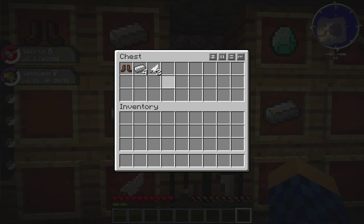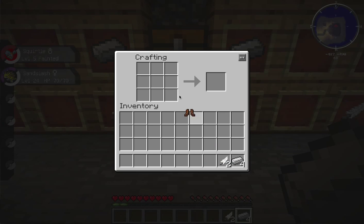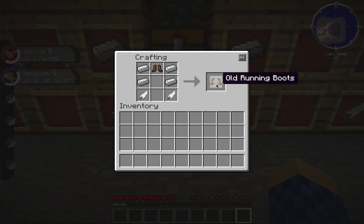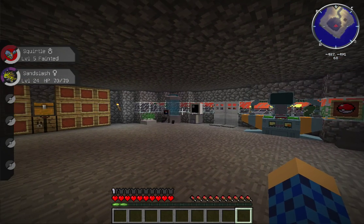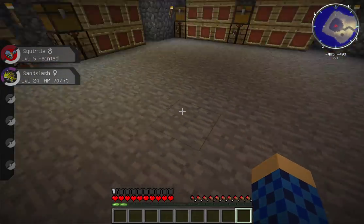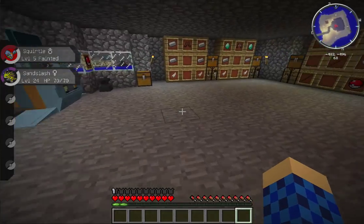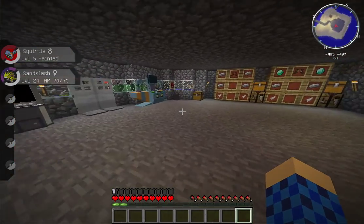You need at least four iron ingots, two feathers, and a pair of leather boots to make the old running boots. You put the leather boots at the top, two feathers on the bottom right and left corners, and then fill the rest of the sides in with iron. This will give you old running boots, and when you put them on it'll give you a 50% speed boost until they have fully depleted. They don't offer much armor — they are just designed to give you a 50% speed boost.